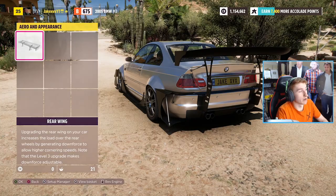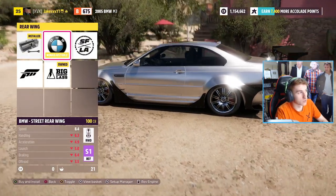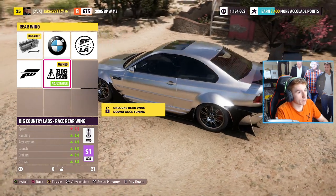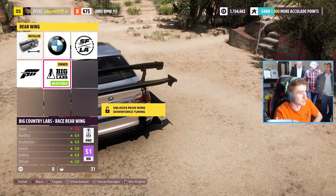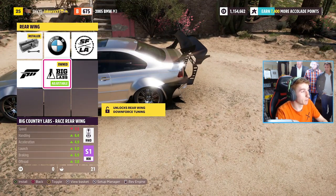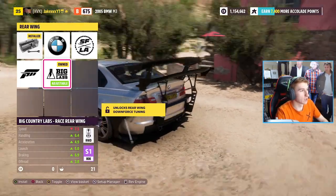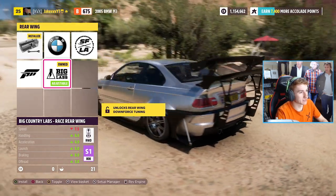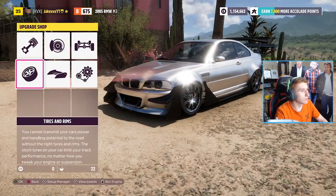If we go to aero upgrades and then wings, not only can we add a second wing to it, we can add a pretty big second wing to it. Just look at that. So we've got the SS Works Y body kit with a chassis mounted wing along with the big Country Labs bolt-on wing combining them together. Downforce for days mate.